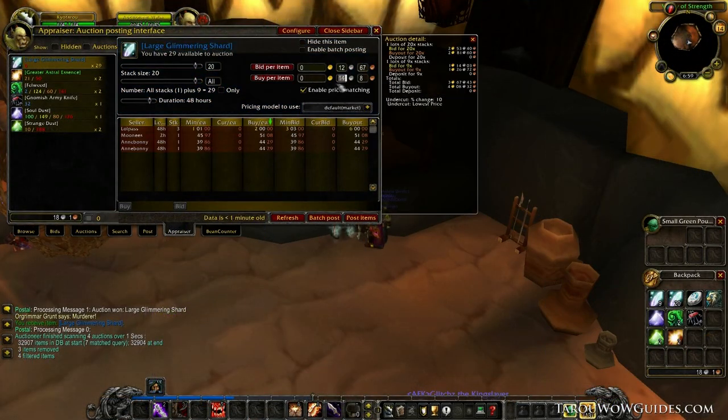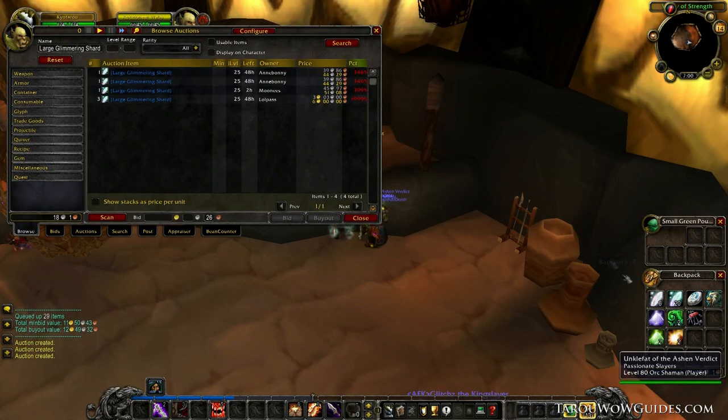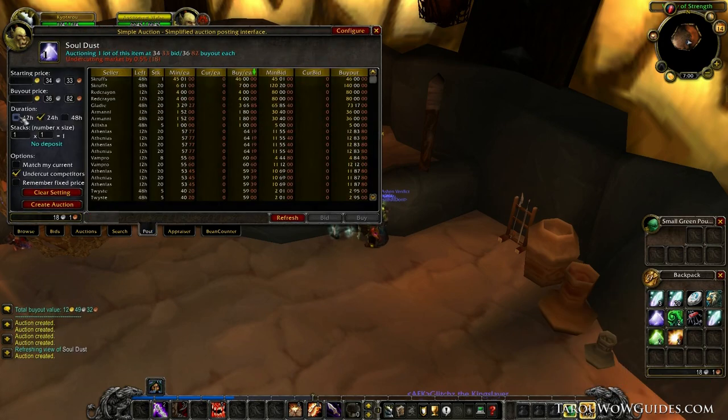After getting the search results back, I found some items to sell that should sell for more. If you notice, I mostly have enchanting materials. They are great to start on since they cost nothing to list on the Auction House.